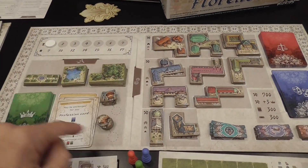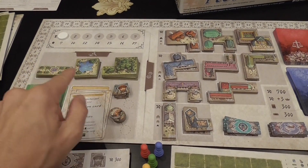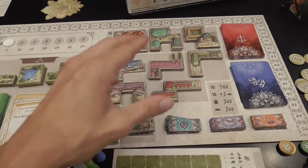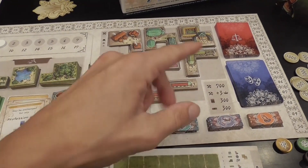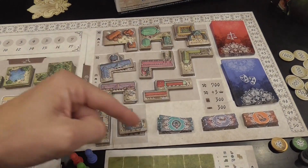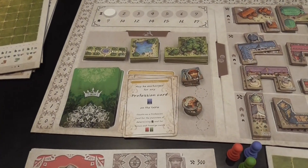One phase is an auction, in which players will bid money to acquire one of seven items. Then, in turn order, players will take two actions based on the other side of the board, allowing players to interact with those components. First, the bid.